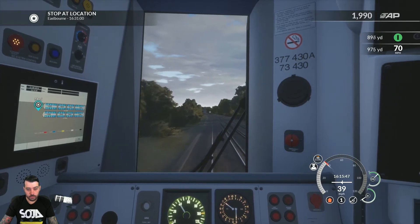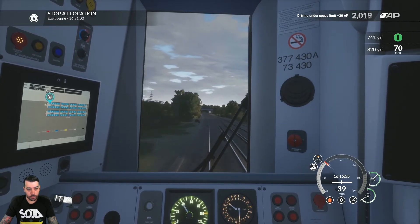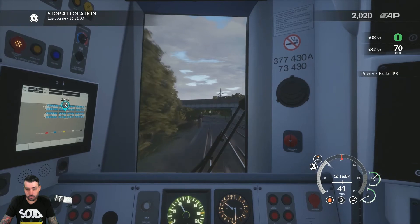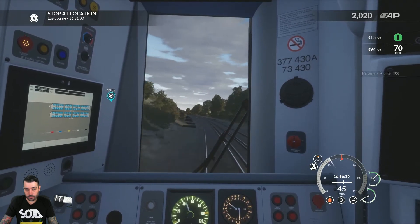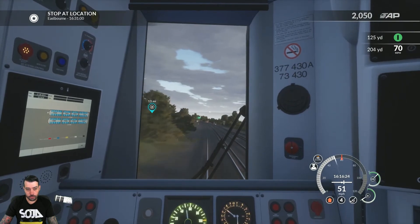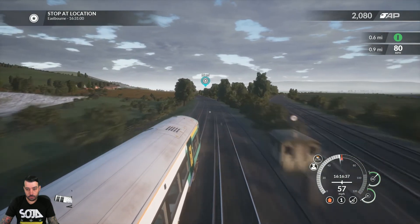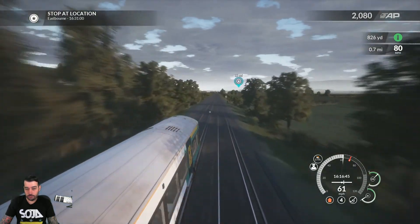There's clearance for 60 right there, clearly labeled on the track. We'll actually be able to get back up to 70 miles per hour — not very long to go, only 13 miles left. If we're doing 70 miles per hour most of the time, we're going to be knocking these miles out relatively quickly. Max power, which is notch 4 right there. The Class 377 definitely picks up really, really fast. Should be clear to 70 any second — there we go. We'll actually get clearance up to 80, which is nice.